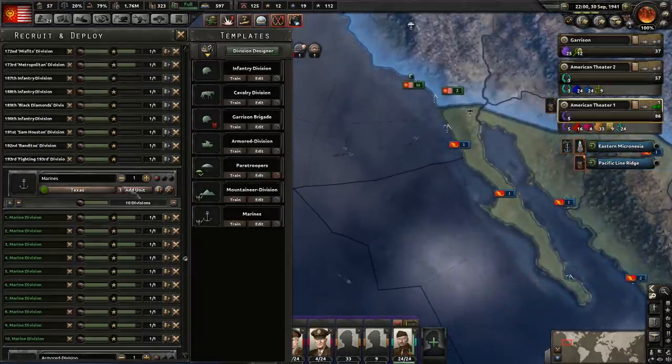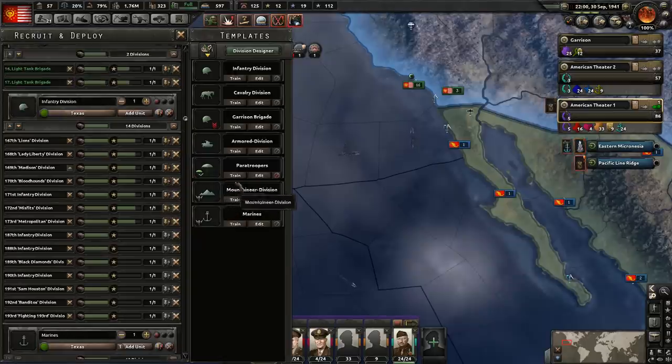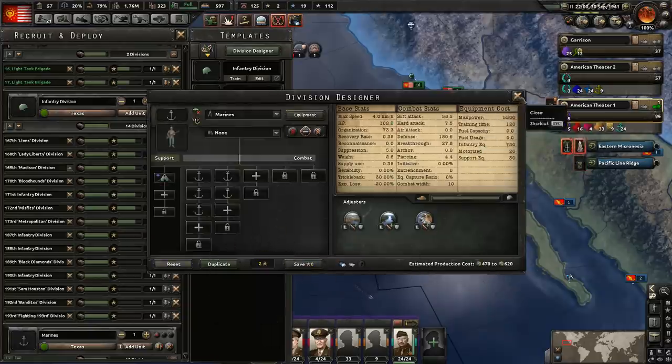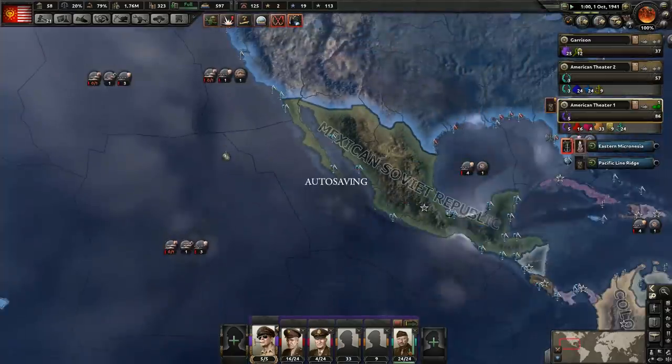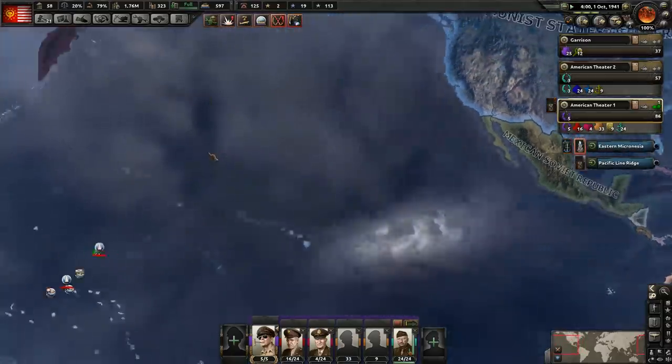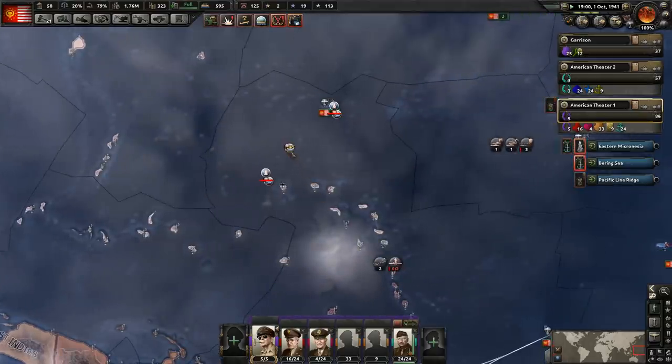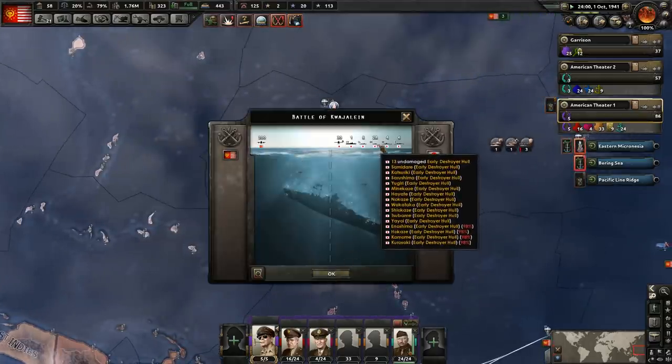Mountain divisions are terrible — I guess that makes sense why we were able to get so many of them. Well, we can make adjustments to the marines though. Let's go ahead and give them field hospitals first, just to kind of save manpower — save lives. So it's just a couple convoys here going through here that we're bombing.